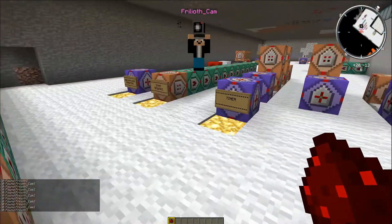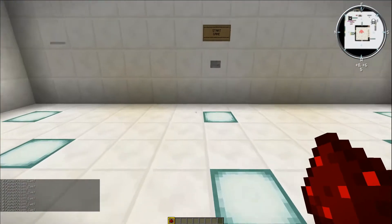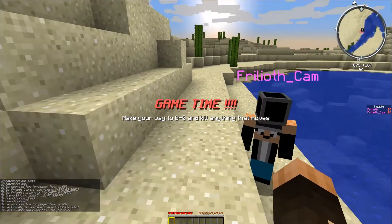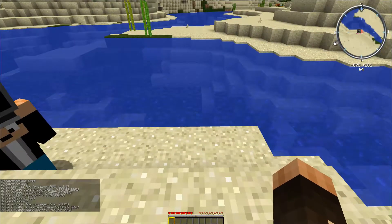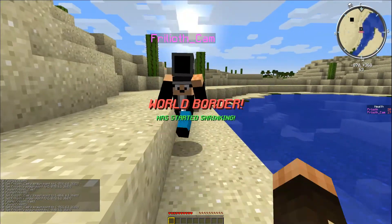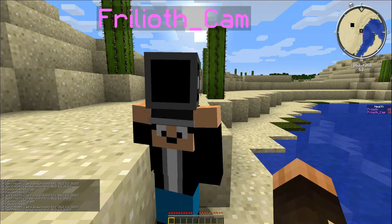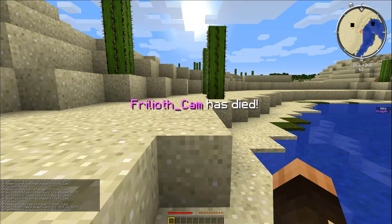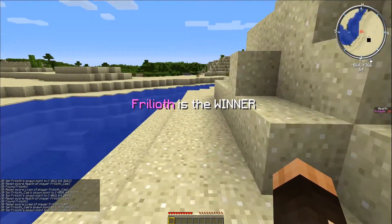So let me reset everything and start the game. Both myself and Frills are on the pink team, so we should finish up in the same place. Game time — there are no particle effects, fabulous. We both appear on the right-hand side of the screen. The world border is shrinking because I've currently got that set to only a couple of ticks. If I kill Frillcam — brilliant, Frillcam has died — and Frillcam is the winner because I'm the last one standing.